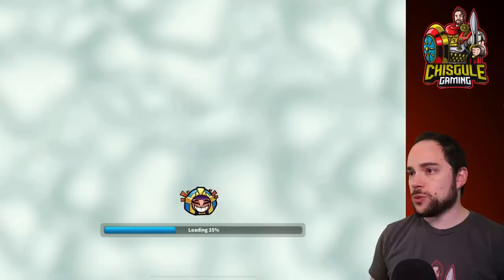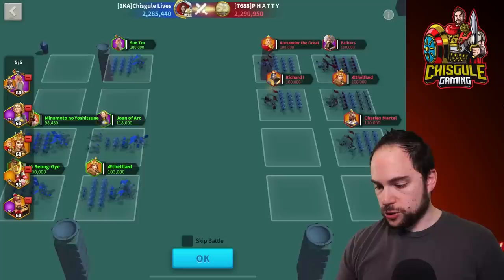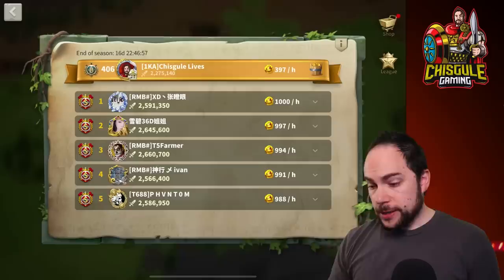Hopefully this will load — if not, we just get the result. We won. I guess we could go watch the replay to see how it did, but let's just go challenge somebody else here as we push rank. We'll tackle this opponent. I like to put my Sun Tzu in the bottom lane there. The Joan of Arc's in the middle to buff the Sun Tzu and the stuff that's up top. We won — this is good. Still not outside the range of what I normally might be able to push in terms of rank.